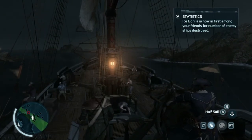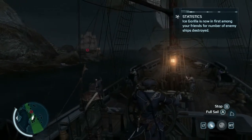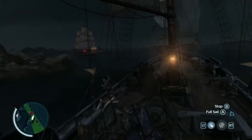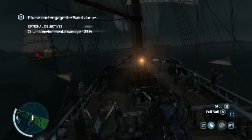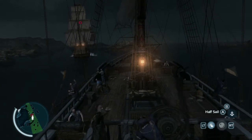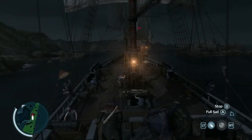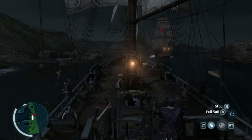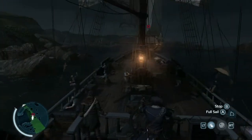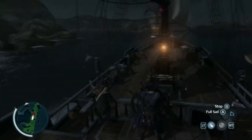One thing I really like is the wind directional system. If you look at the bottom left corner of the map, you'll see there's a wind indicator — it'll always be there so you can always tell where the wind's going to be. Controls are pretty simple; I just need to tilt my controller to the left to steer left. I have a half sail which gives me a little bit of speed, but I can only go to full stop, half sail, and full sail. I'm pretty sure this is what it would be like on the real seas, trying to navigate with sails.